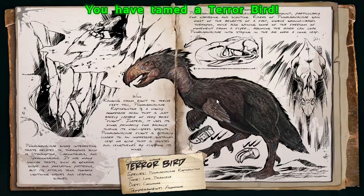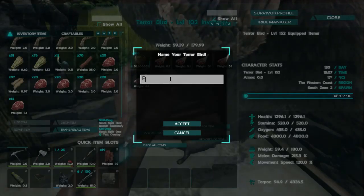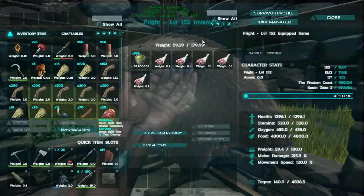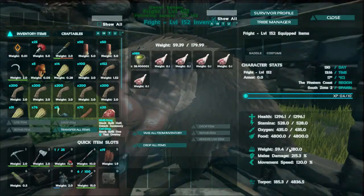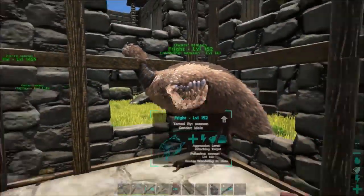We're back. It did not take much at all to tame this thing as far as prime meat goes — pretty darn fast. But it took a ton of narcotic. We have Terror Bird! Let's name it Fright the Terror Bird. Let's check the stats: level 152, 1,200 health — pretty good. 528 stamina, 180 weight — barely any weight — and only 200% melee. Stats overall, not too bad, not amazing.